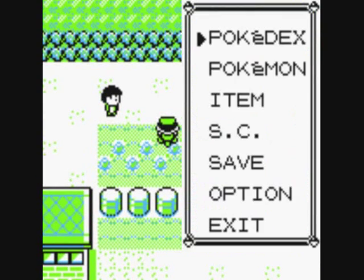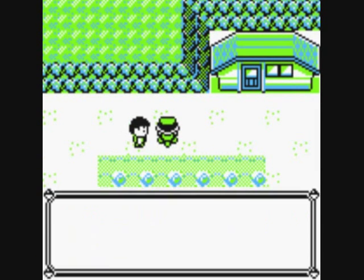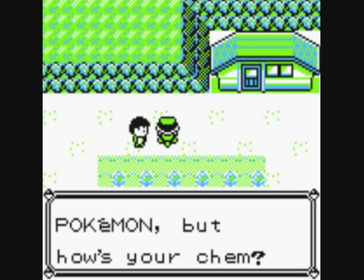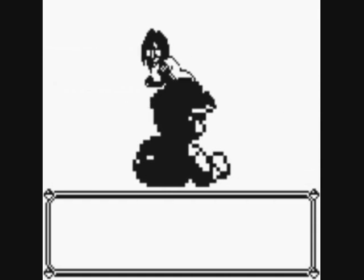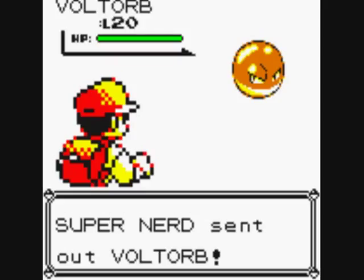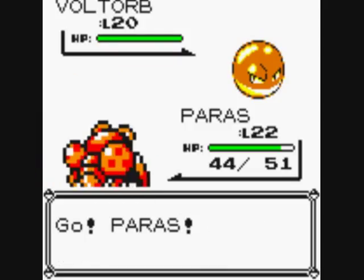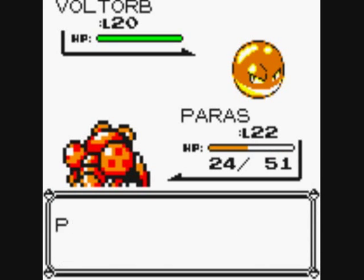This is the last trainer. Let's use Paras — he's training up. The trainer says 'You look good at Pokemon, but how's your chem?' — must be a Super Nerd. I'll heal up at Celadon; I can't be bothered to go back. I think I'm just over the half-hour mark, but I did say I'd reach Celadon so I have to reach it now.